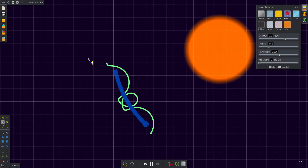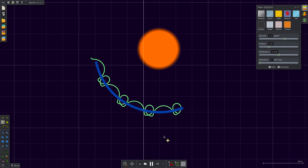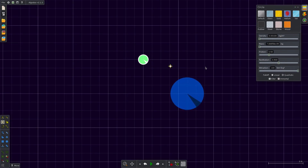Wait — another optional thing: we can make this have no density. Whoa! I guess that's how you make a weird orbiting moon.